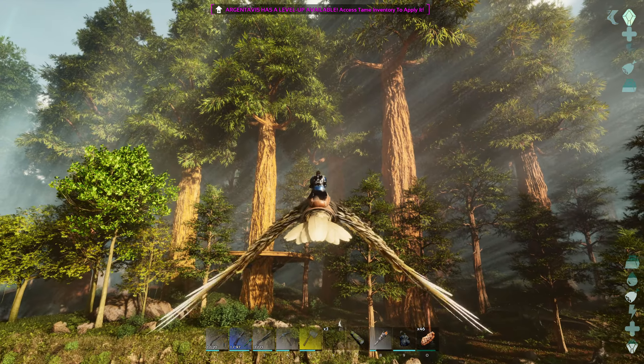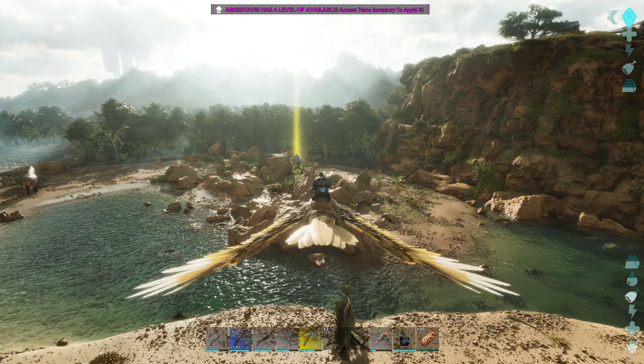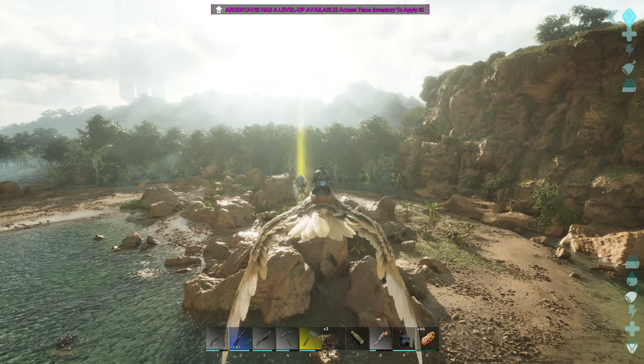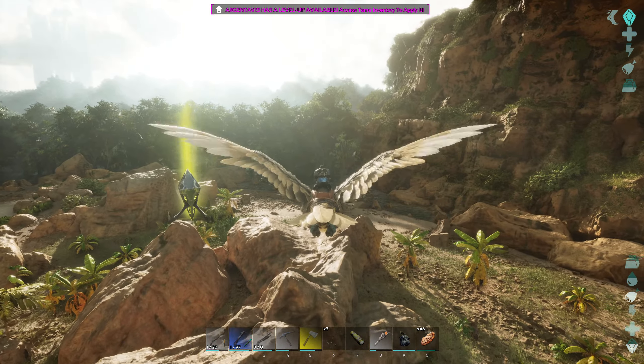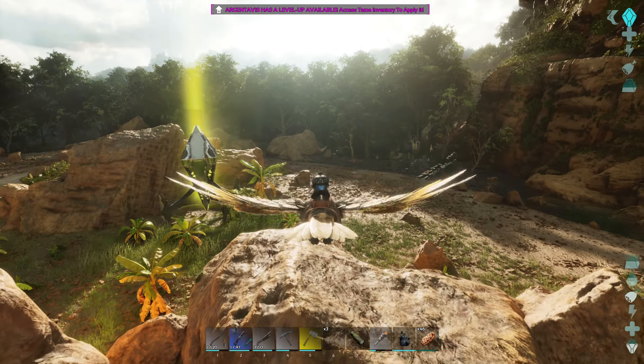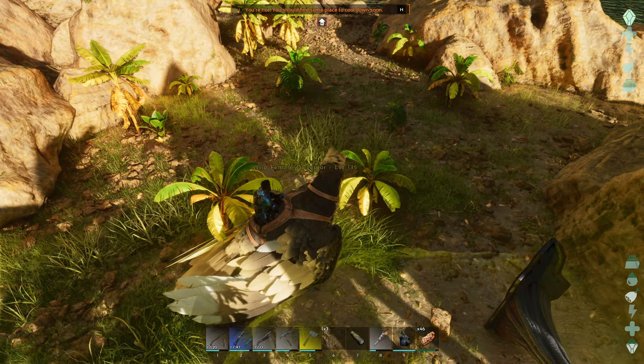There's an alpha carno still doing damage, we're gonna have to get rid of him soon. I put up a platform up here and we're starting to collect sap — that's very important. We're gonna need it for the substrate to make gas masks. I've been collecting it periodically and have a little bit in the base, but I'll let that run and grab more here and there.